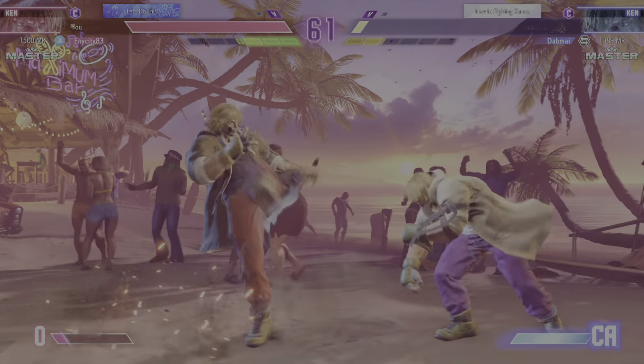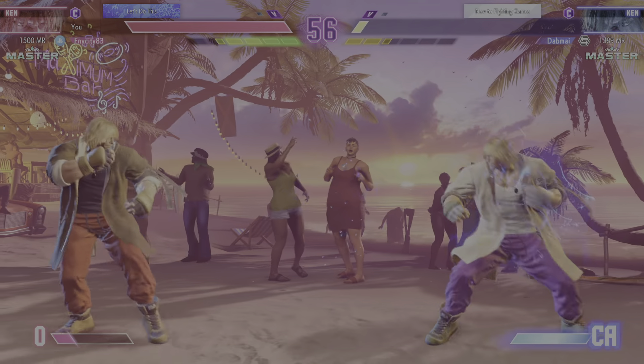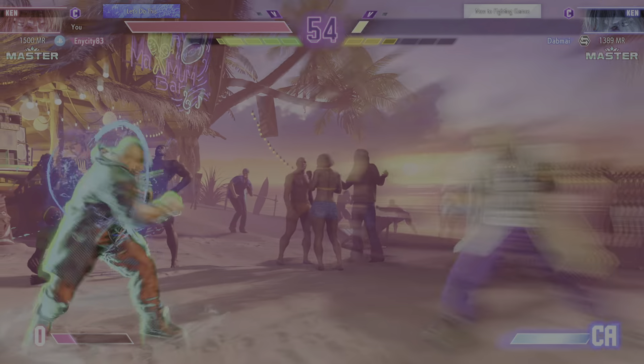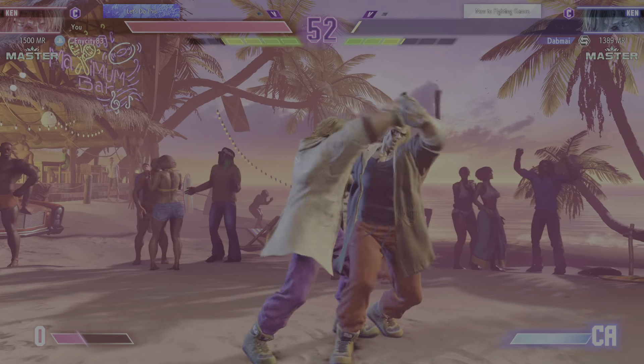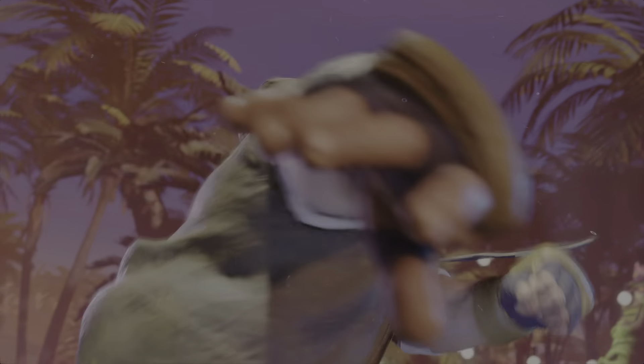Player two may be able to pull a fast one, especially with a super at full charge. Close range projectile — in attack range! Doesn't check the throw! Player one comes away with the win!